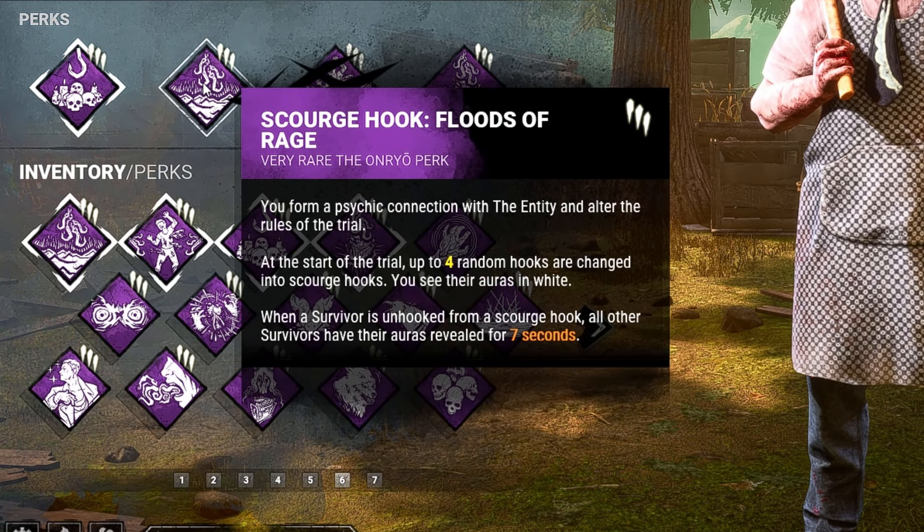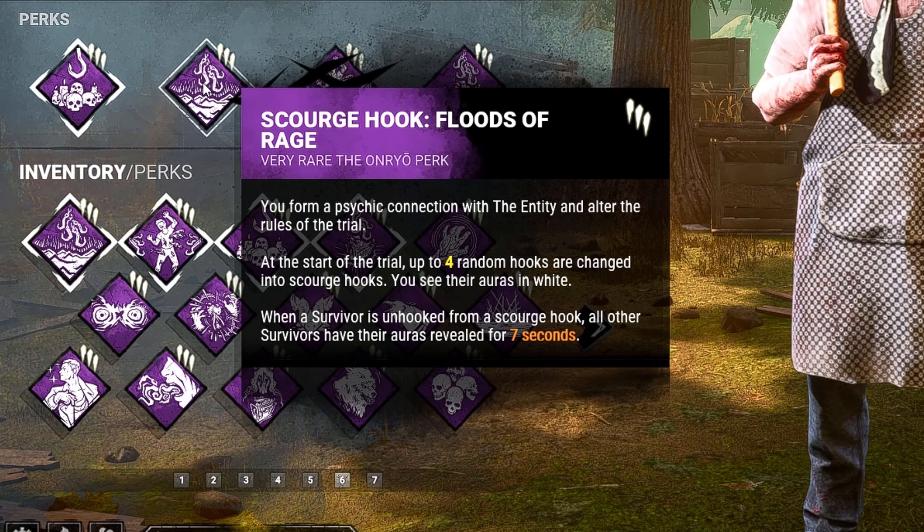Next we have Floods of Rage. Whenever a survivor is unhooked from a Scourge hook, all other survivors will have their auras revealed for 7 seconds.